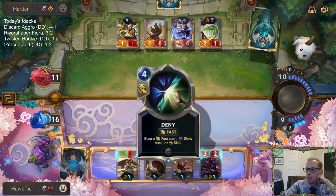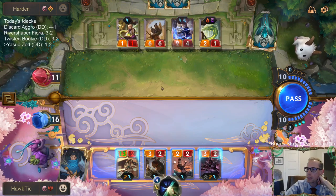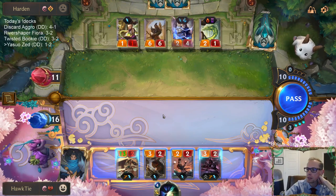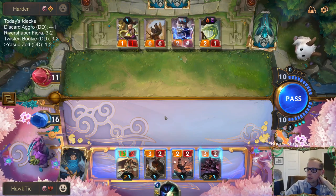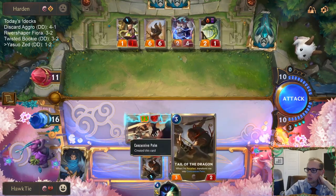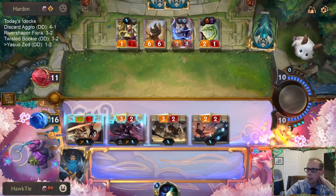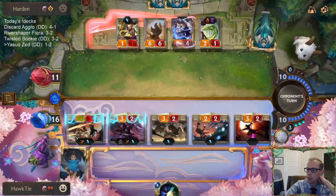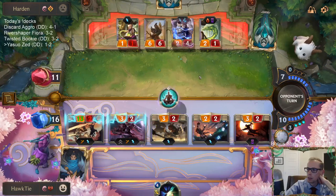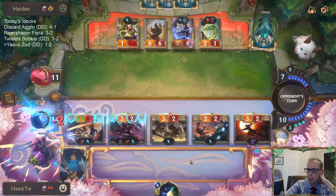They get a 2/1 blocker for free. Really, Deny? Man, if we would've just drawn the Deny the previous turn and kept Yasuo alive — our life would be very good right now. Am I just supposed to attack? I can't sit back and win because we can't sit back and beat Ezreal. So I guess I attack.